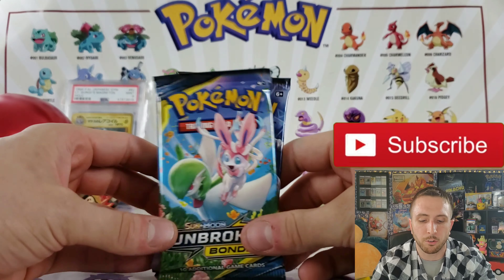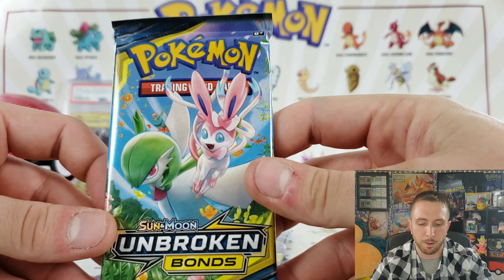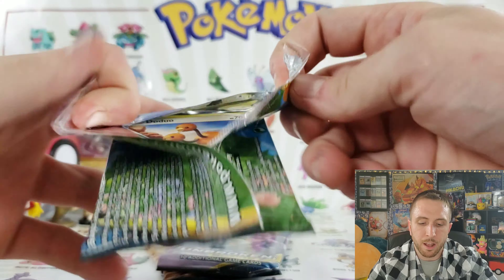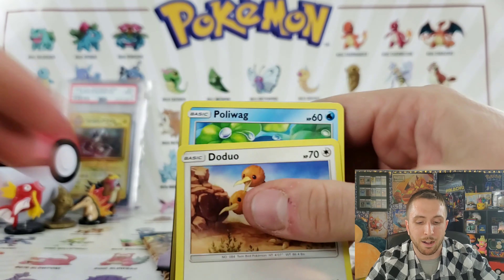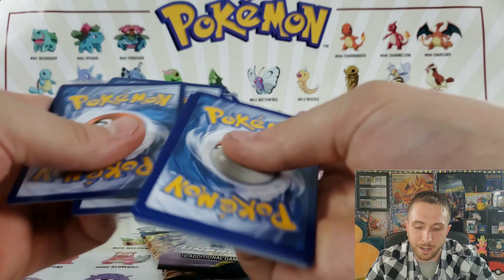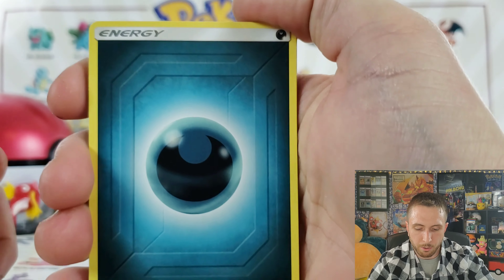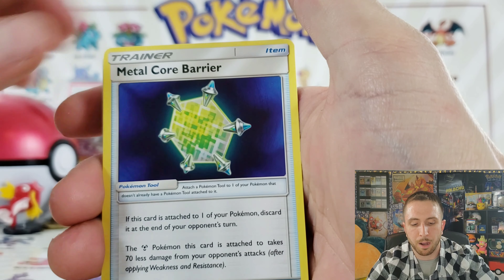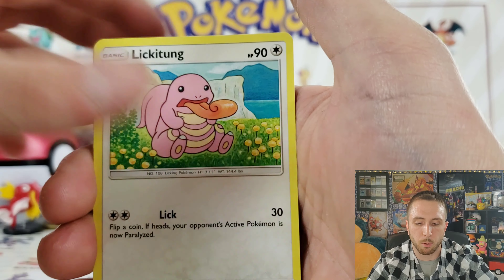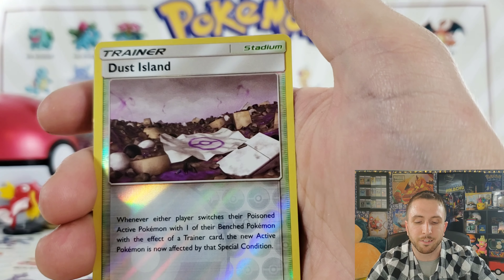I do have a Gym Heroes vintage booster pack to get into today. Make sure you guys subscribe and let's get into our first opening. We have Unbroken Bonds — Gardevoir and Sylveon. Hopefully I can pull some epicness. Unbroken Bonds has been pretty broken for me honestly; I'm just not getting the fire pulls. Gold cards are a rare occurrence, but I did pull a gold card — a U-Turn Board or whatever, it looks like a surfboard — from Sky Legends in that same video.